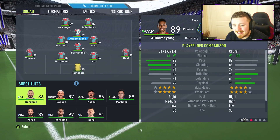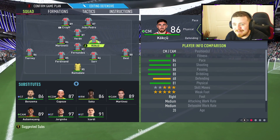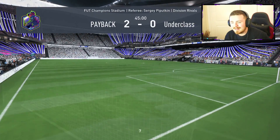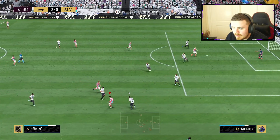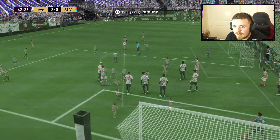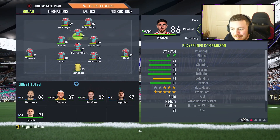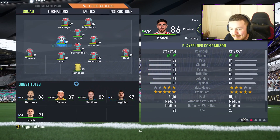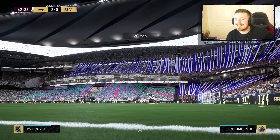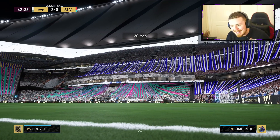Aubameyang, as much as I loved you at Arsenal mate, you're not doing it for me today. I might even bring on this chap for Saka — a bit of defensive reassurance. He's got 68 defending but let's just see how it goes. He's been absolutely clarted on the edge of the box there, Kimpembe taking him out. We're going a bit attacking now, mixing it up, throwing the dice. I'm getting frustrated. This game's not going my way but it's fine, it's Future Stars. Deep breaths — take a step back and appreciate the quality content EA has given me today.